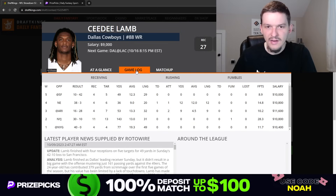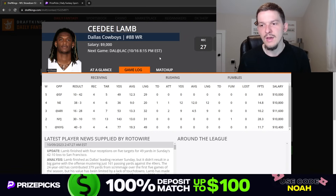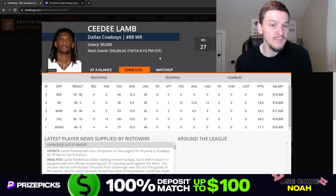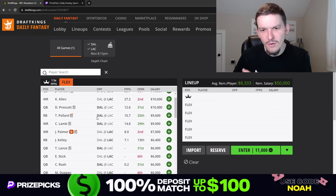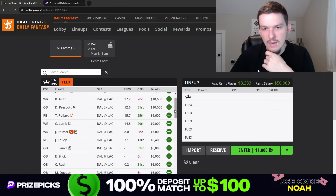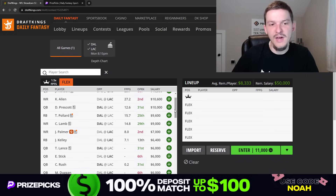CeeDee Lamb coming in at $9K is going to be a top target for Dak Prescott — projecting probably 8 to 9 targets or more on a weekly basis. Lamb has been a little underwhelming this season, but I think that's due to Dak also being underwhelming from a fantasy perspective, plus blowouts haven't helped. This is a game where I think we finally see CeeDee Lamb put up 100-plus yards. He's more of a tournament play — in cash games I'd prioritize the quarterbacks and running backs. But for tournaments, I have no issue going to CeeDee Lamb at $9K. Great game environment, high total, and I wouldn't be surprised if this is the spot where he finally breaks out.